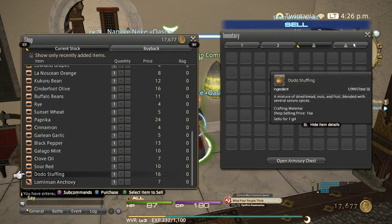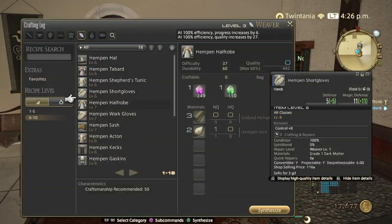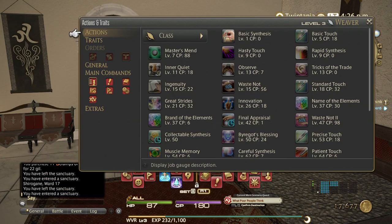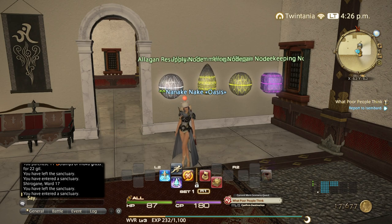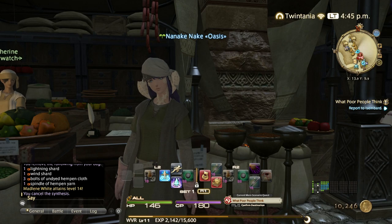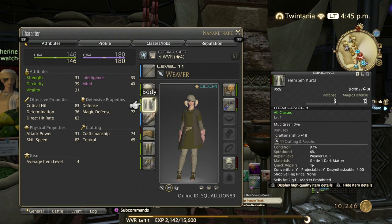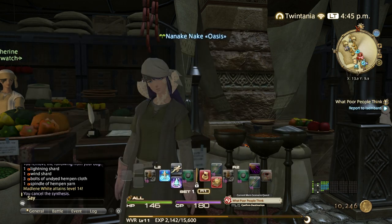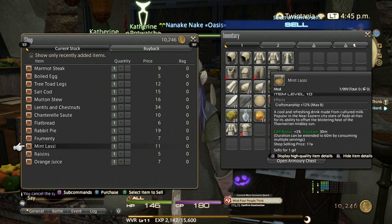I'm just going to get through all these recipes. All you need to do is basic synthesis up to level 10 — that's the first step. Hit level 10, be sure to keep updated with your class quest, and try to always update your gear as you level up as well.